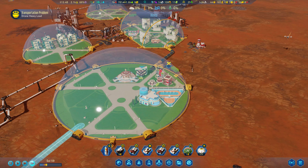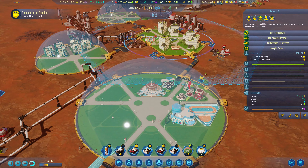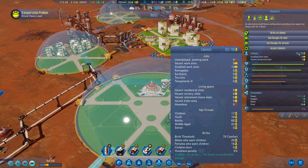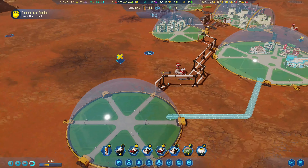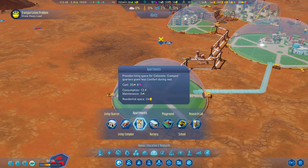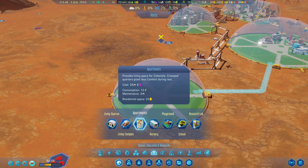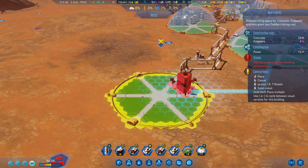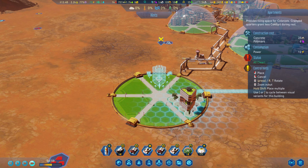We turned off the electronics shop but that's fine. How many people do we have? 165. We only have space for five more in our residential dome, so we definitely need more residences. Let's come in here - I want two apartment buildings. They have a lot of space, they're not super comfortable but that's okay. We'll get one here and one here.